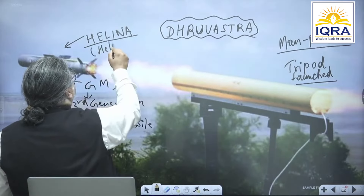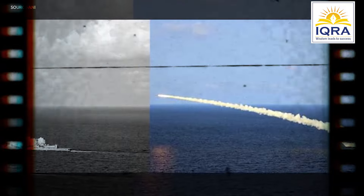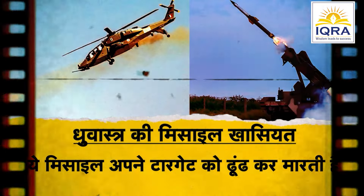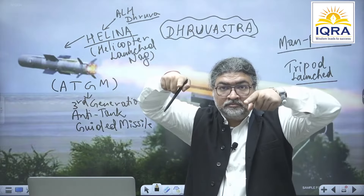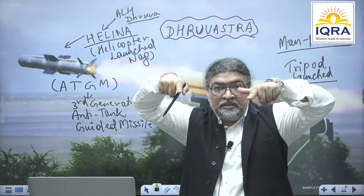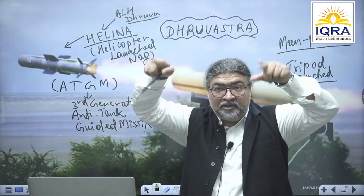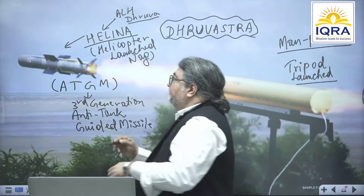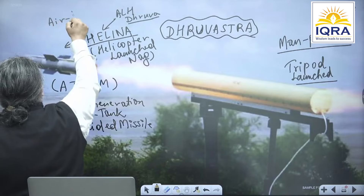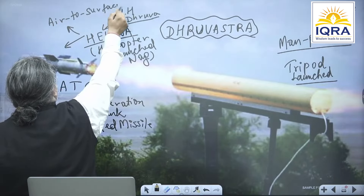Helina has got a helicopter launch system now, which is particularly for the Advanced Light Helicopter Dhruv. The name is Dhruvast. The Advanced Light Helicopter Dhruv will have this anti-tank guided missile, Helina, and this can be fired from air to surface using the Advanced Light Helicopter.